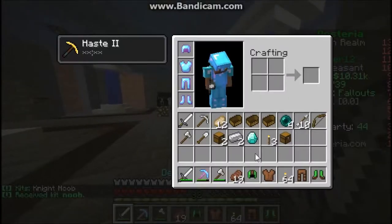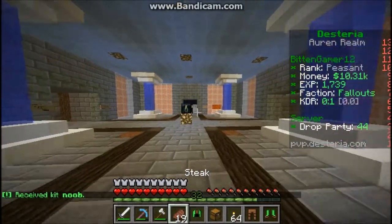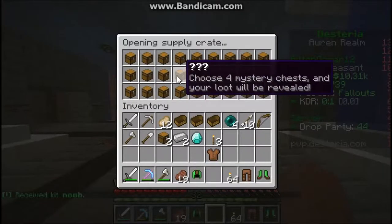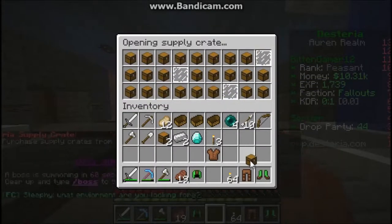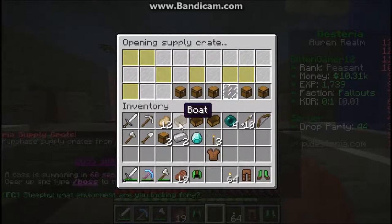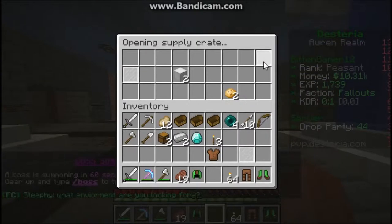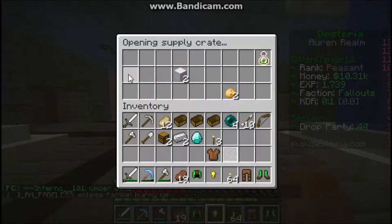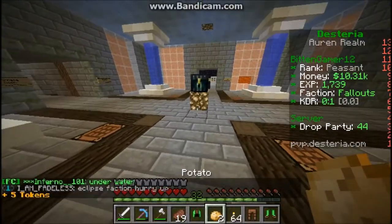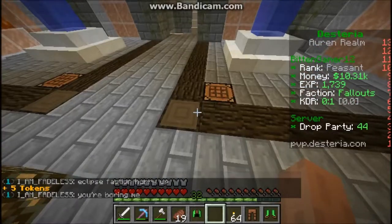I just received kit noob — oh, a supply crate! We're just gonna open this and see what we get. I should have picked the corner. Okay, so just common loot, nothing big, nothing small. Five tokens — nice.